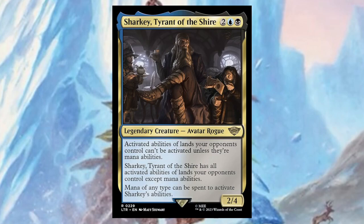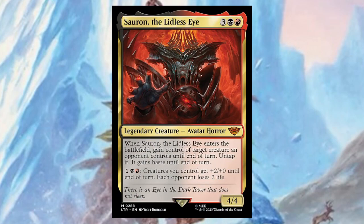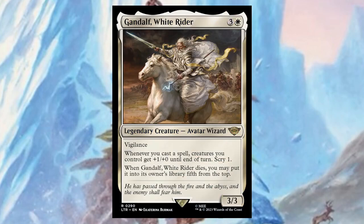Sauron, the Lidless Eye — and he only has three fingers. For three, a black, and a red, it's a four/four. Whenever it enters the battlefield, gain control of a target creature an opponent controls until end of turn, untap it, and it gains haste. It also has an activated ability for one black and one red: creatures you control get plus two/plus zero until end of turn, and each opponent loses two life. So with infinite mana, you could just kill everybody.